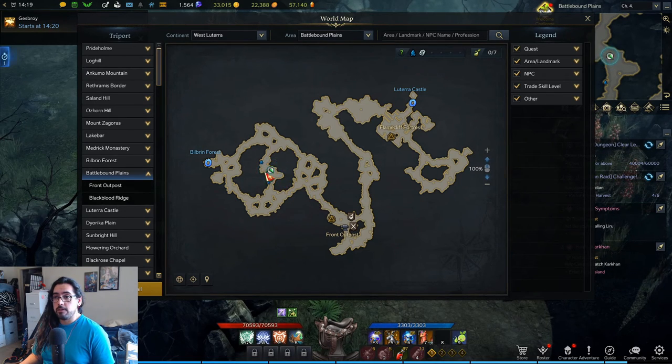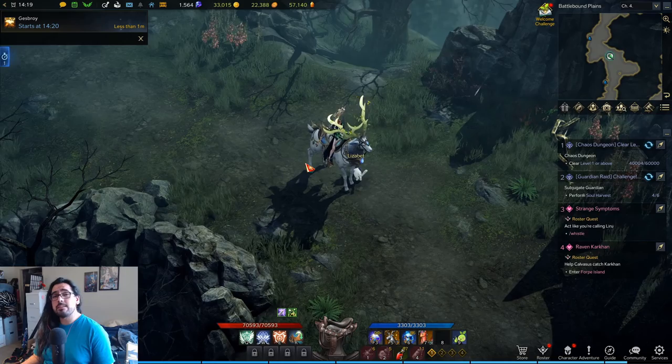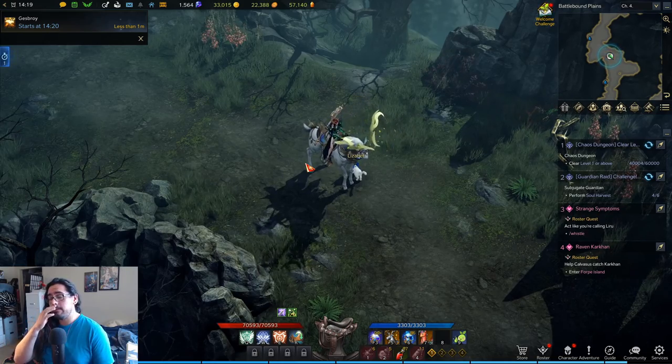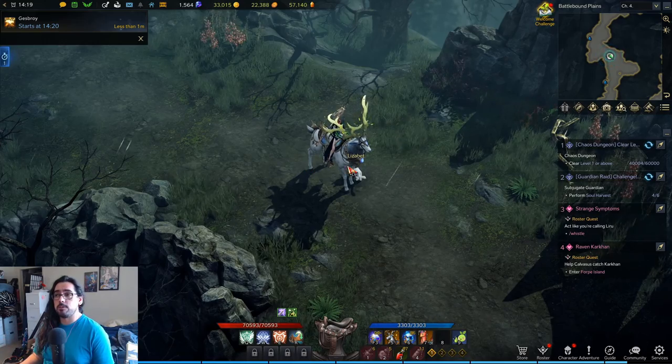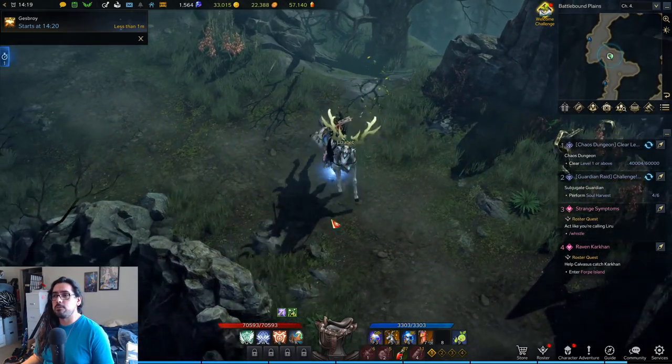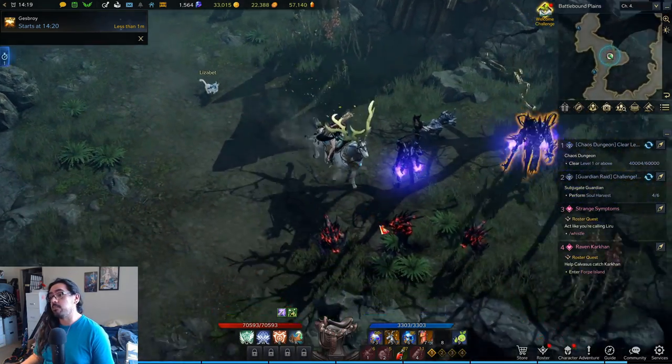There's one named mob right here, and then there's another one right here. There's also a lot of good mob density in these bottom areas — right here, right here, and right here. So if the mobs are taking too long to respawn, you can come down here and kill the regular normal mobs because there's a pretty good amount of them. This might be the best spot in Battlebound Plains, or possibly the whole zone of West Lutera — though there's another spot I'll show you after this that's pretty good too.